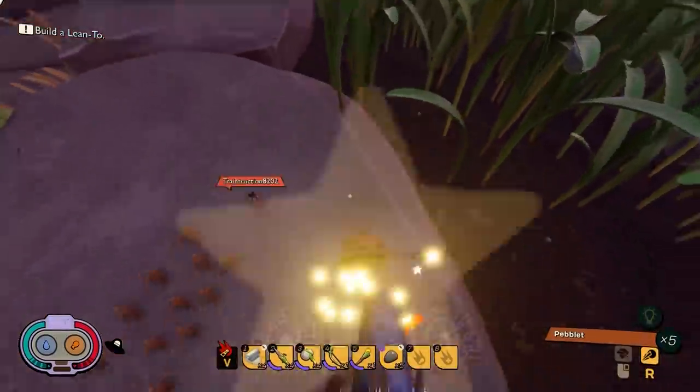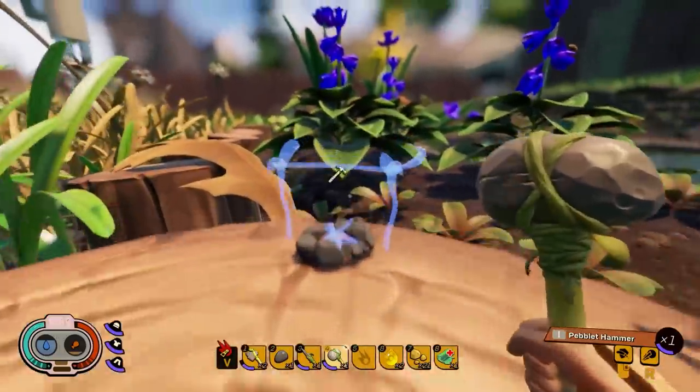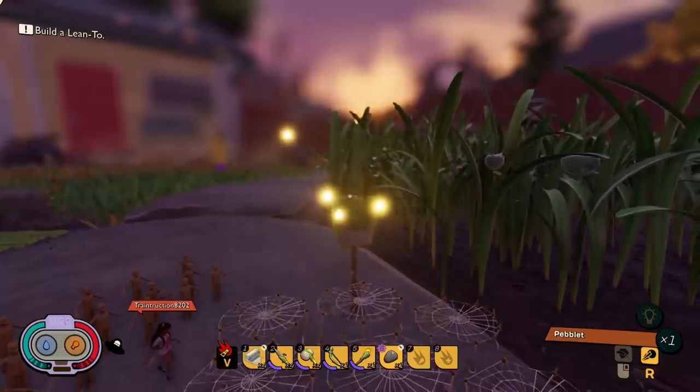Creative mode was a really fun way to push the boundaries of the building system, and it never felt limiting. If you have the patience, you can build some really cool, unique creations. Like — I don't know if I mentioned — but we built a working slam ball court.